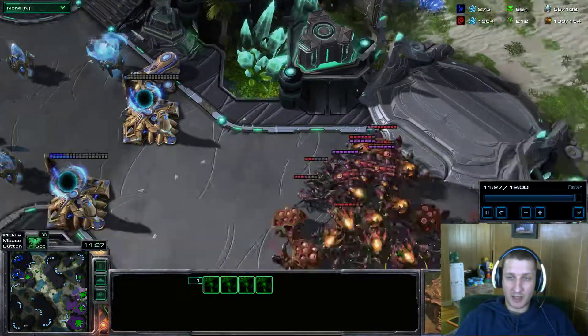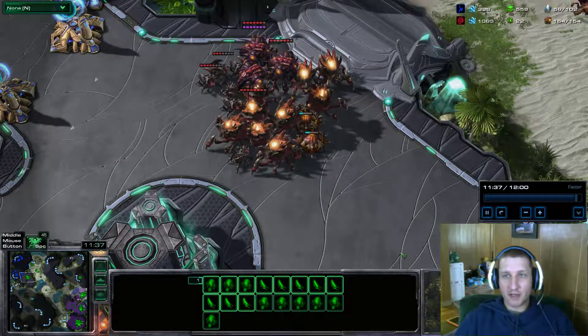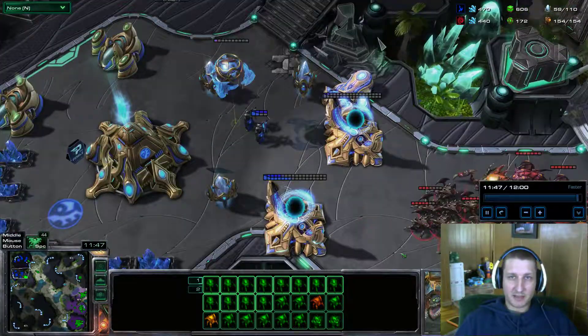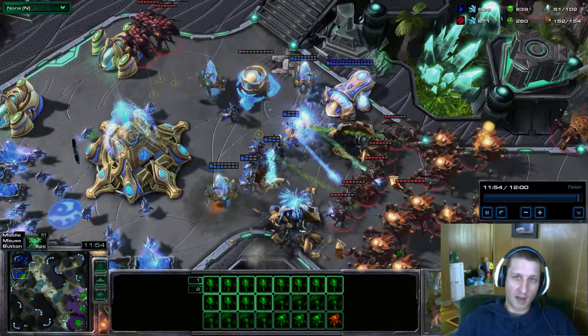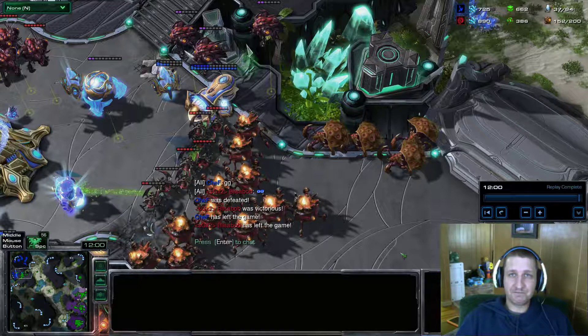He does a good job again managing his mothership energy and defending with pylons, but I've got swarm hosts to start clearing that area. I've got overlords right next to the swarm hosts ready to go — if I clear this area and pressure the front, I can grab five or six units, load them in overlords, deploy swarm hosts, and drop in the back while fighting the front. He didn't have the front covered, so this wrapped up the game. Have fun, be a Starcraft player, be a Starcraft fan — it's a wonderful game. Thanks for watching!